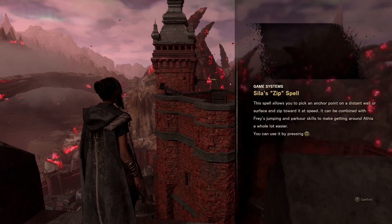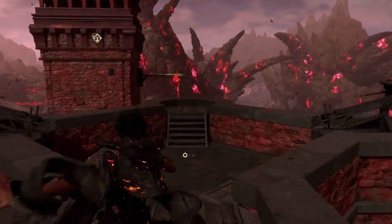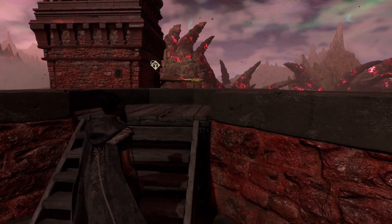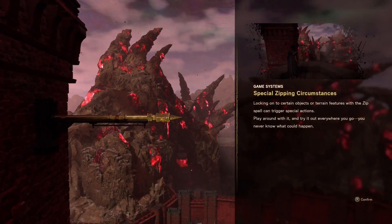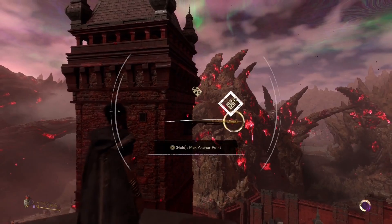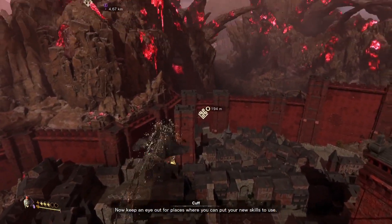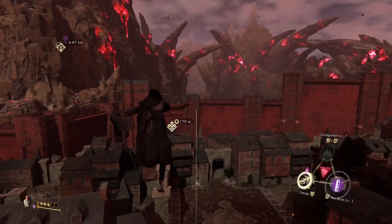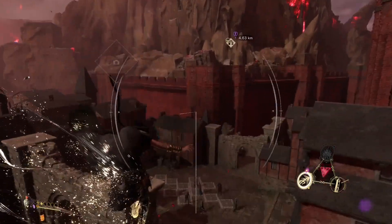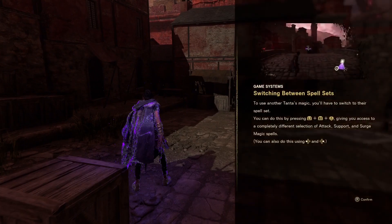This is it. So if we hold square, we can pick an anchor point into this little gold thing and zip to it. This is probably one of the most useful spells, especially in the early game. Anything that's that gold colour, including those gold crystals we've seen around the world as well, we can zip to and it will lunge us in that direction, which is very handy. We can break our fall with zip quite nicely as well - we don't just land really hard. But also, zip is using our stamina, so we can't just zip willy nilly.